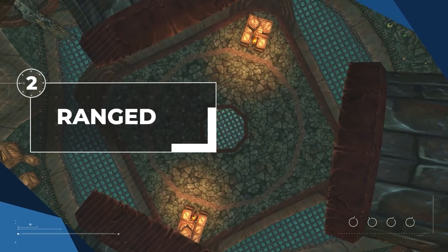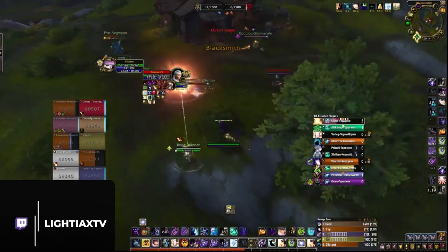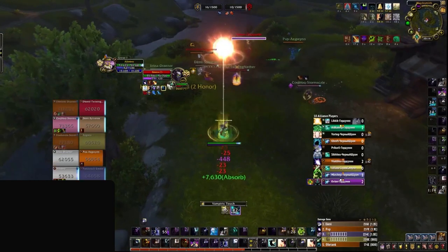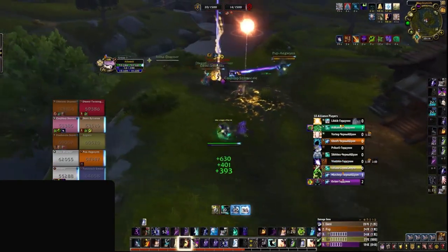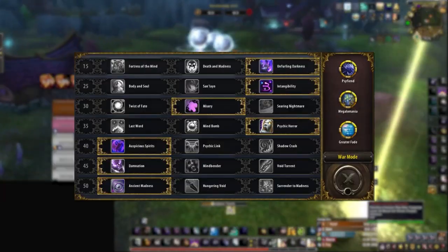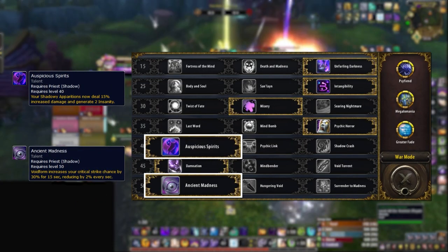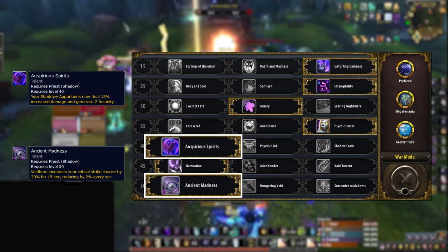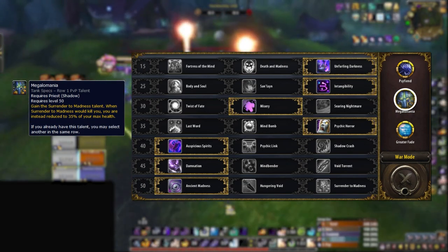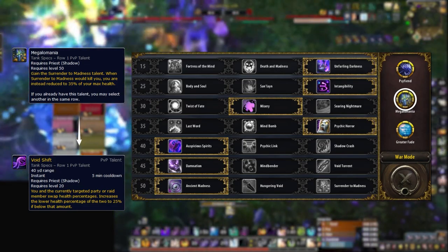Both of these ranged specs have had quite some showing in rated battlegrounds but aren't what you'd consider meta. Starting off, we've got Shadow Priest. Shadow is your quintessential teamfight spec, with high sustained damage and good instant crowd control to set up kills. A well-placed Psy Fiend can single-handedly win a teamfight. For talents, the key is the combination of Ancient Madness and Auspicious Spirits for a ton of AoE pressure, plus Megalomania to get another Void Form and trigger Ancient Madness again.